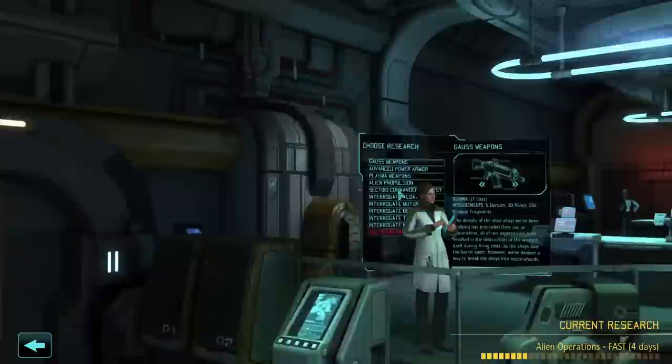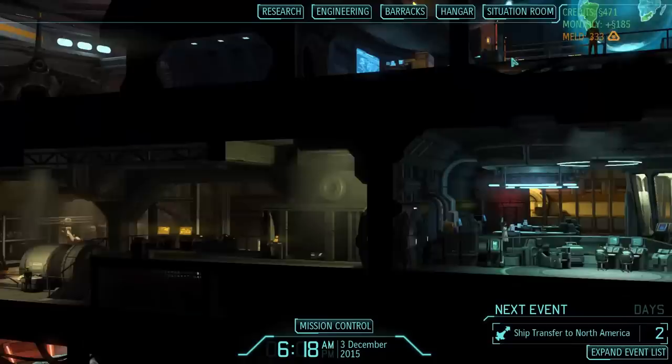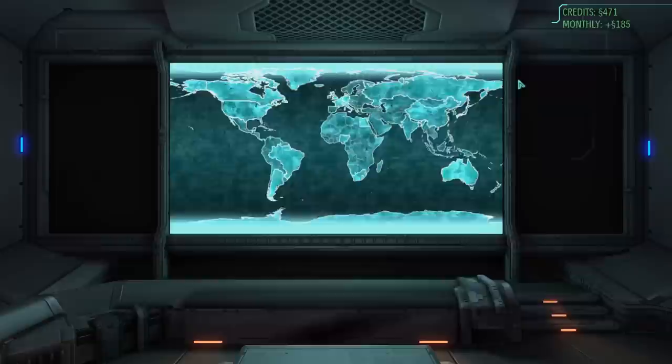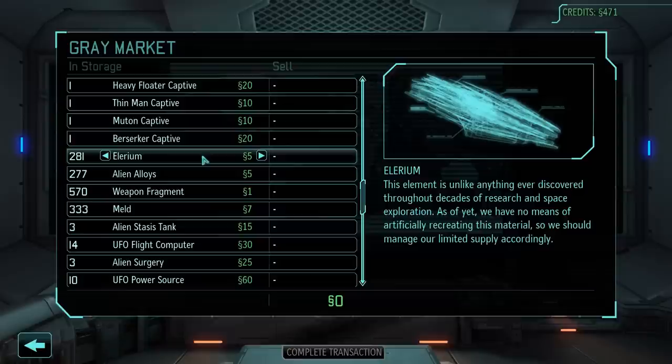Alien Operations is four days out, then we're going to do Goss Weapon Research, and then Alien Propulsion. That's when we're really going to need a ton of Elyrium to build Firestorms. We have 281 right now — sounds like a lot, but it's not. We're going to have to start taking on bigger ships: landings, Abductors, supply barges, and alien base assaults to get materials. I'm going to sell some weapon fragments we don't need to get a little money.